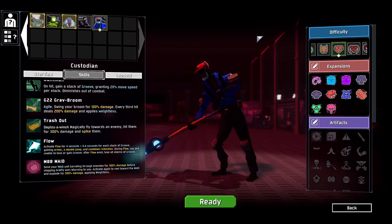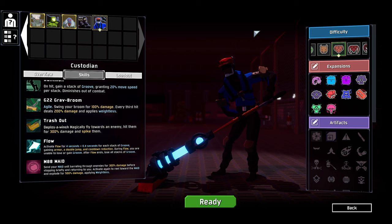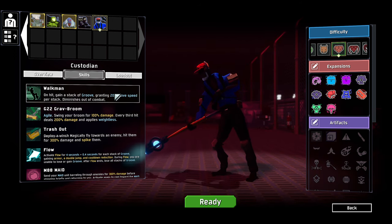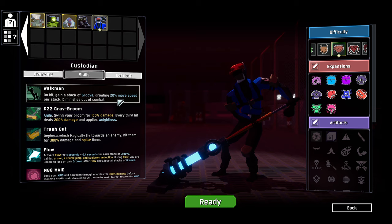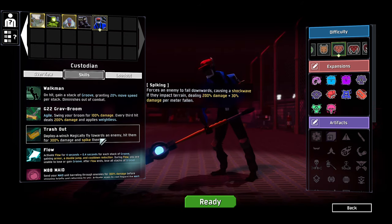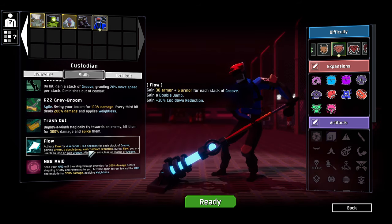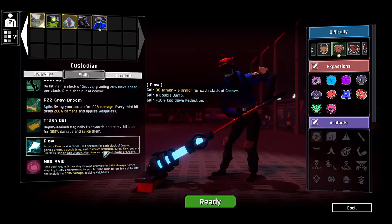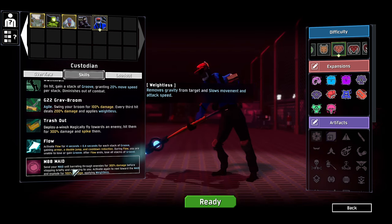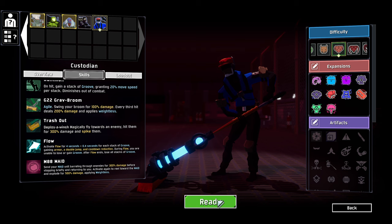Hello everybody and welcome back to some more Risk of Rain 2 modded. We're jumping in this time as the Custodian, an interesting little character. With this dude, we get to basically gain movement speed as we hit things and we get to use our broom to smack things around. It seems kind of interesting, and then we can dash to fly towards enemies.